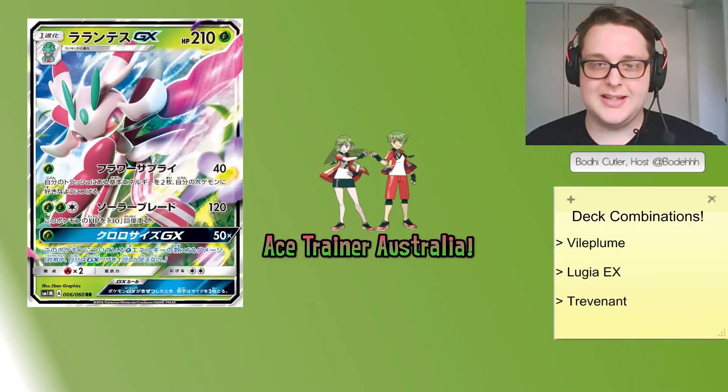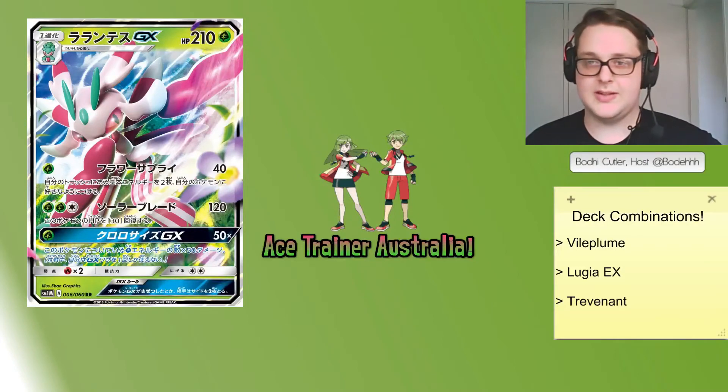Its second attack costs Grass, Grass, Colorless — for 120 damage it heals 30 from Lurantis. Its GX attack costs one Grass energy and does 50 times the number of Grass energy attached to this Pokemon. GX attacks, of course, you can only use one per game.